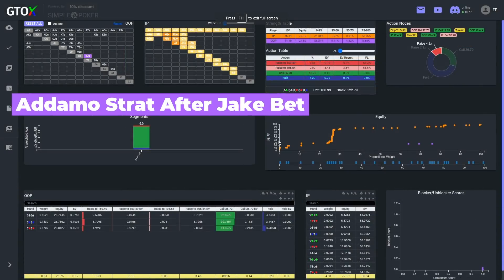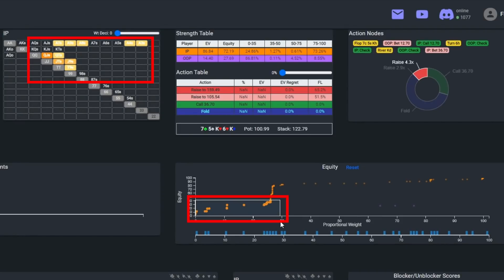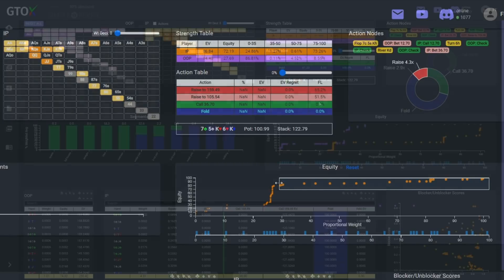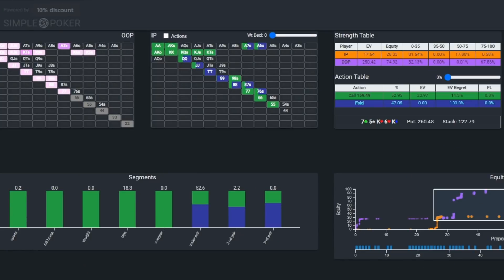Of course, 8-7 does still retain some equity because Jake should have some bluffs in his range, but if Michael raises here, he beats those bluffs anyways. So from an EV perspective against bluffs, calling and raising with 8-7 is a wash. But what about versus Jake's value? Obviously, if Jake calls Michael's raise, Adamo will end up losing many more chips than if he simply decided to call — that's a negative factor. But on the other hand, if Michael raises, some of Jake's value betting combos will need to fold, which is a positive factor. In fact, around half of Jake's value combos should fold to this bet at the equilibrium, which adds to the EV of bluff raising.